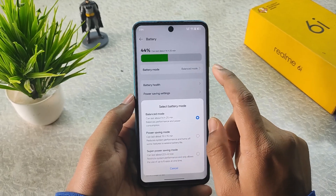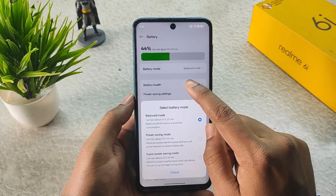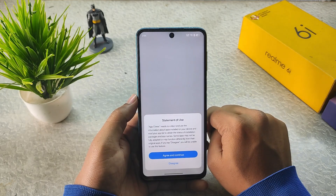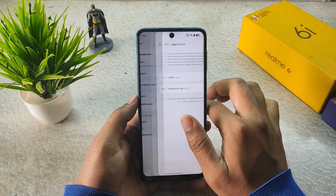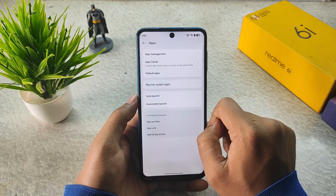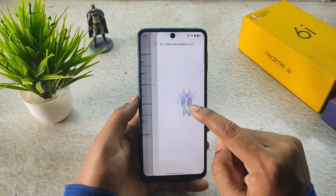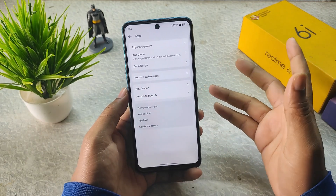In battery mode there is no performance mode like in Realme UI — only power saving mode and super power saving mode. In balanced mode, the battery will push maximum power to the SoC when needed. In Apps we have App Cloner to clone apps like Instagram, WhatsApp, or Facebook, plus default apps, app management, and the ability to recover system apps directly if you've uninstalled them.